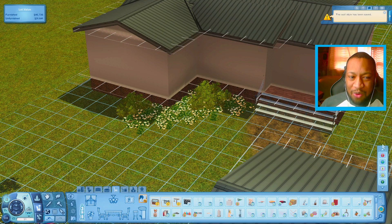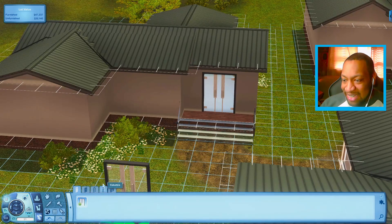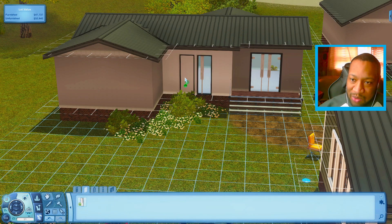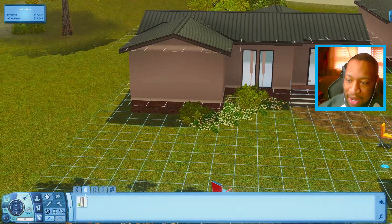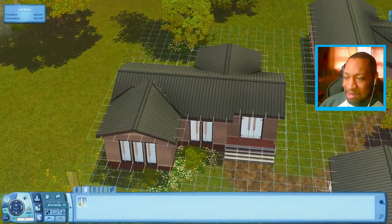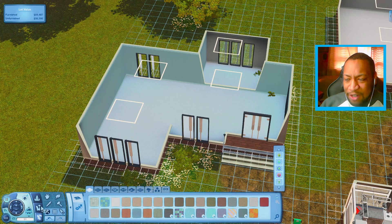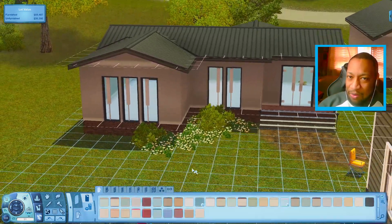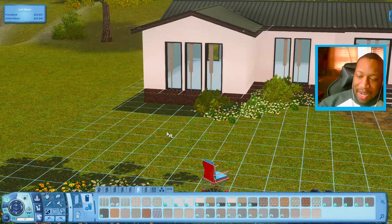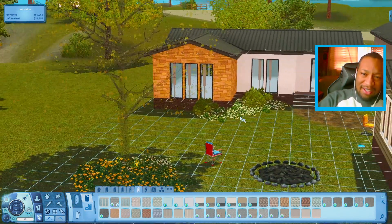High-End Loft Stuff comes with some windows and a door. So we're going to get these doors and also use the windows. We could make this look a little bit more modern. Maybe we could get a couple of these windows on this wall rotated the same way — we'll probably get three over here in the front, three in the back, and maybe two windows over here as well. This house is going to have a lot of windows, but I'm going to try to have it give off a modern vibe. This pack doesn't come with any wallpaper or flooring, which is a little unfortunate, so we're going to have to use base game things.